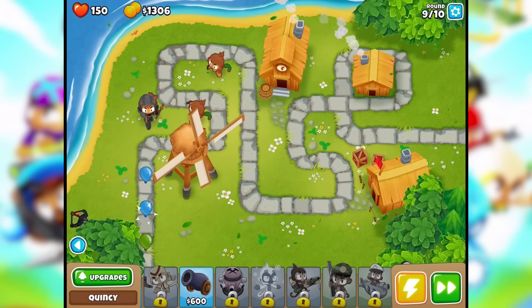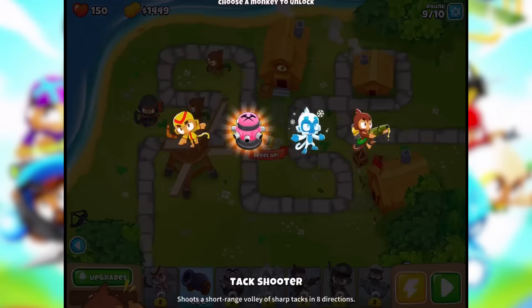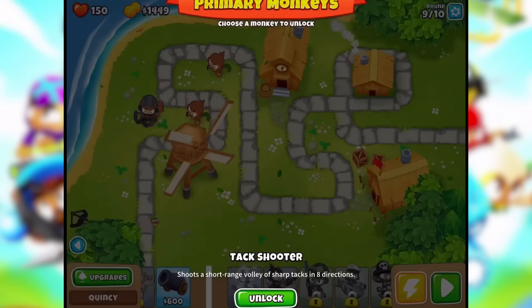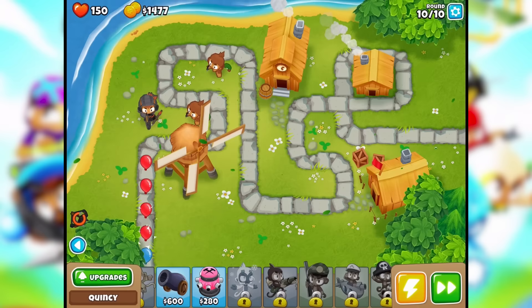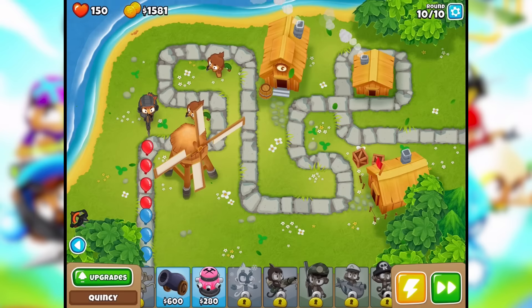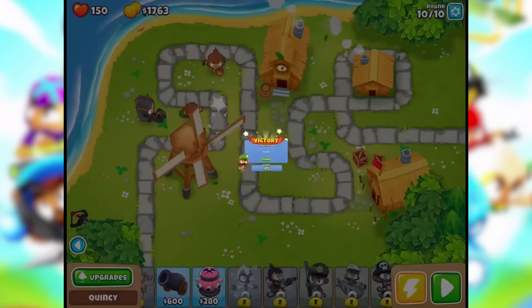We're doing great. Level up to three. Tack shooter shoots a short range volley of sharp tacks in eight directions — sounds good to me. One round to go. Let's do it and let's use his super ability. He's basically soloing this. Victory — we did it! We got a hundred monkey bucks too.